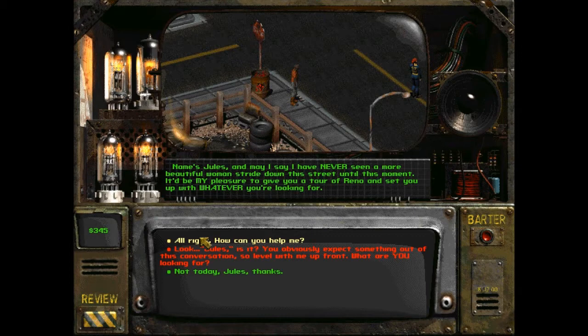I don't know - taking that perk, there's a lot of things I would choose. I'm kind of worried I'm taking some of the flavor out of the Let's Play by not choosing these red options. Alright, how can you help me?